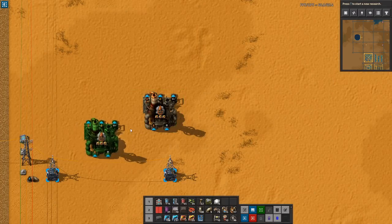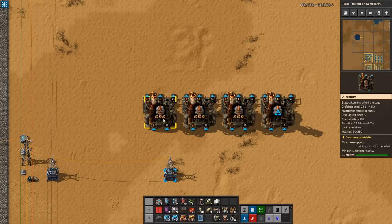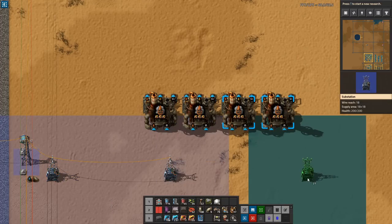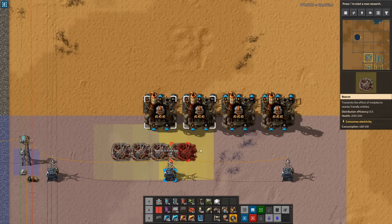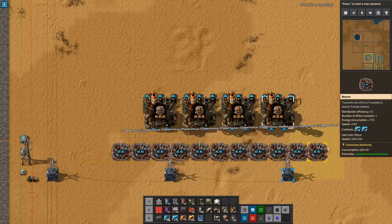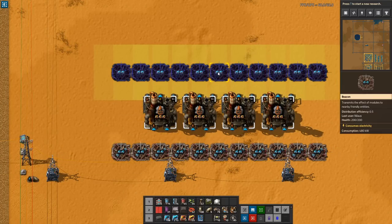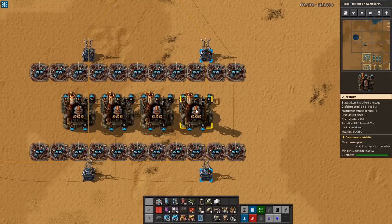For this build, I want to consume a full blue belt of coal, and I always want full productivity wherever possible. With four refineries at speed 5.55 using beacons with speed modules on both top and bottom sides, this will consume 44.4 coal per second — essentially a full blue belt. Using Max Rate Calculator, the summary shows maximum consumption of 44.4 coal inbound and 222 steam consumed.